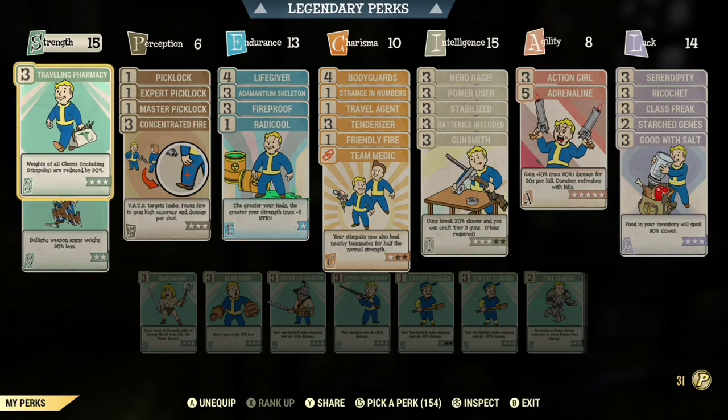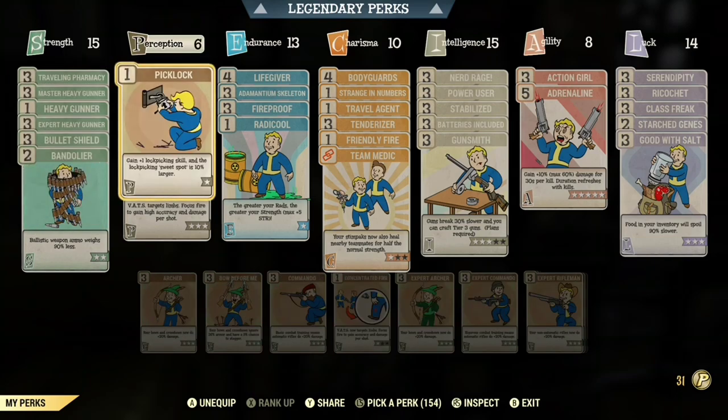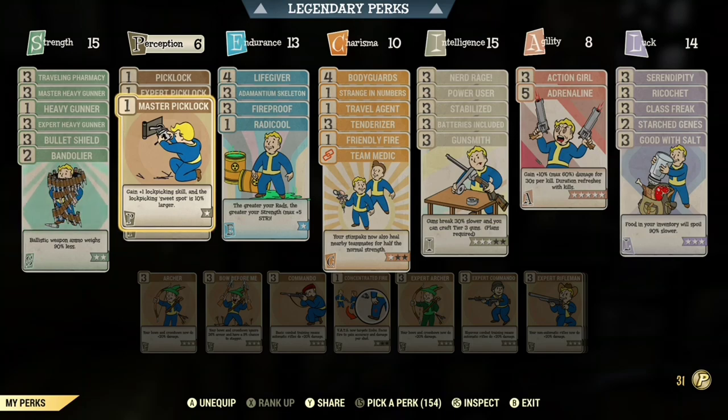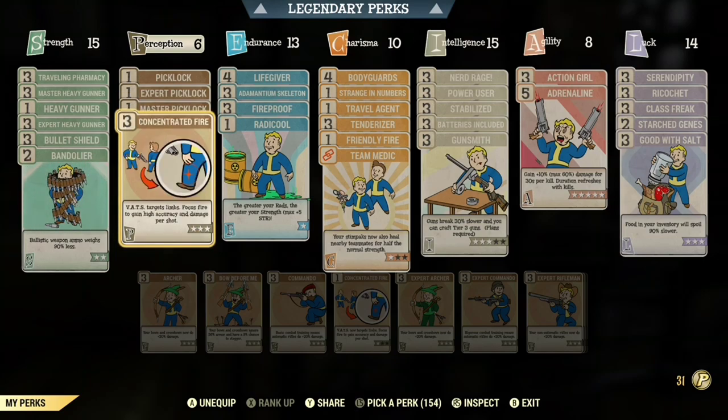You also need Traveling Pharmacy because you can't put it on a Chemist backpack while in Power Armor. For Perception, I usually use Picklock — all the Picklock ranks. And now and then I do use VATS with my Heavy Gunner weapons, so I use Concentrated Fire.